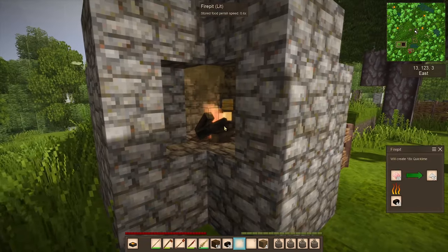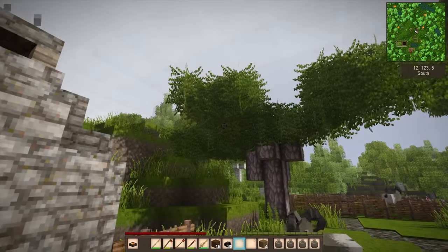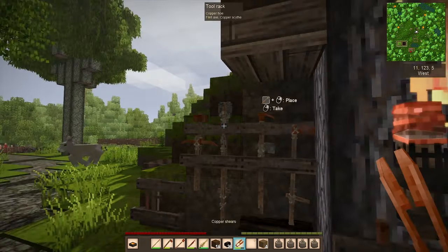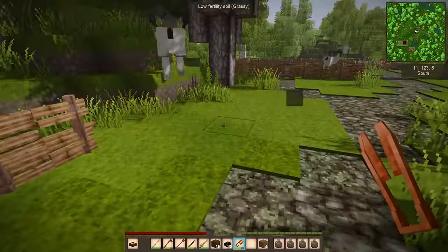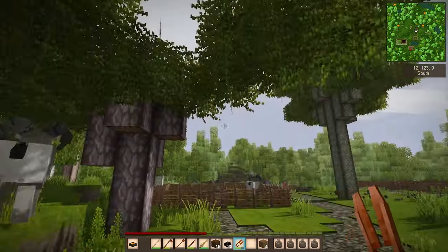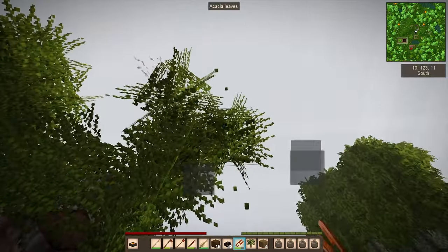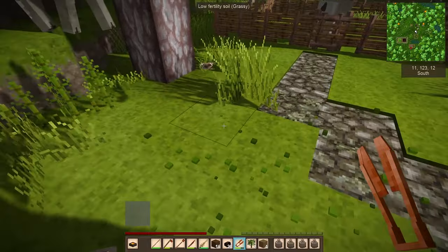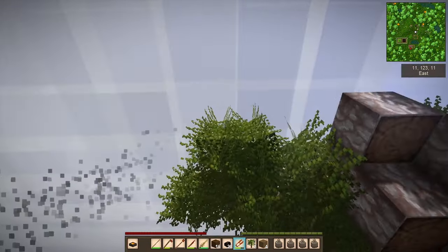I'm going to keep an eye on these — it's going to be a while before they're all done. Let's see if we can't get lucky and get some saplings off this acacia tree. Oh please... yes! We got two! As long as we have at least one, we're in good shape. We can keep growing more of this beautiful wood.